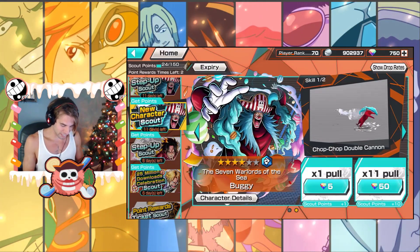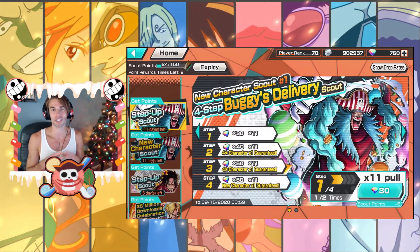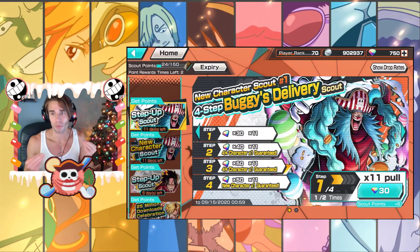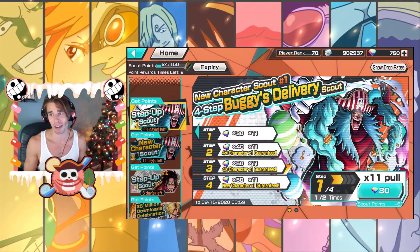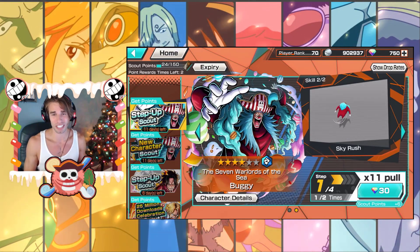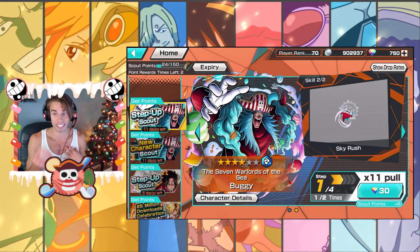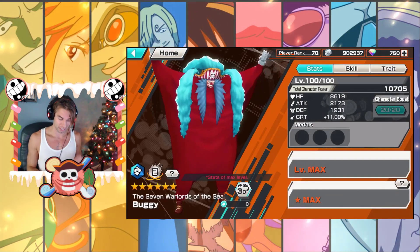Alright, let's take a look at his actual step up. His step up is 170 gems, which they do for the less popular characters. I honestly thought Buggy would have been more popular, but he's not looking that impressive, so I guess that's why he's only 170. I really don't want to waste the gems on this 170 banner, but let's take a look at what his abilities consist of.